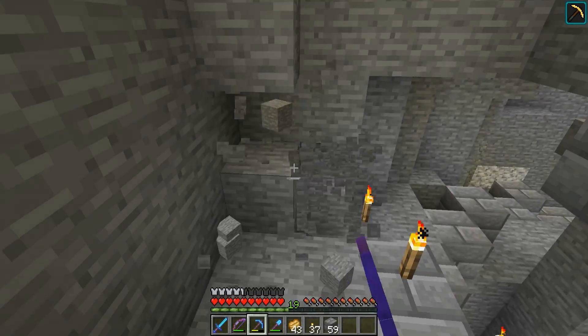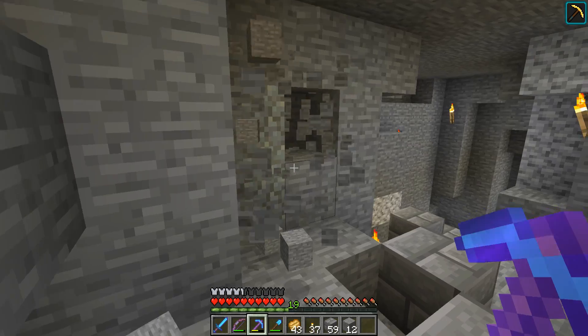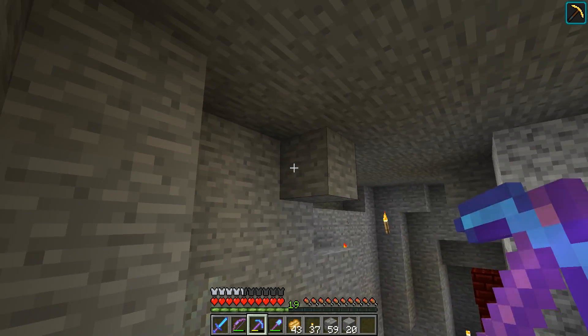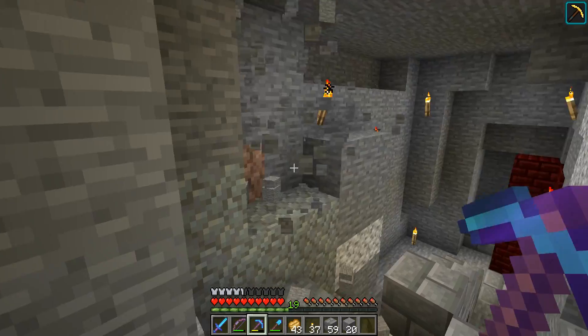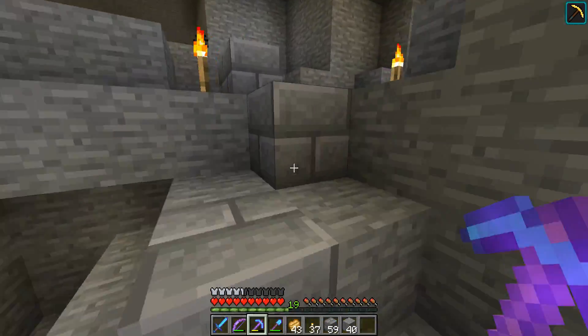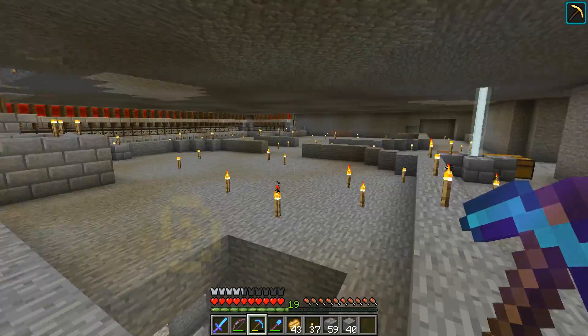Hello everyone and welcome back to another episode of Decidedly Vanilla season 5. It is episode 18, and in this episode we're gonna be building up a lot of proper villager infrastructure: a villager breeder, a villager trading system, a villager sorting system, and maybe even a villager killing system.